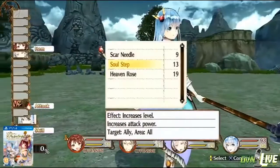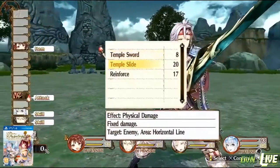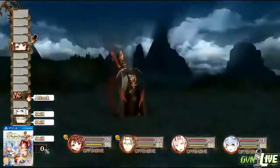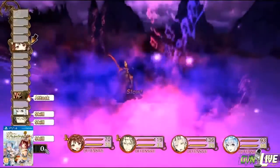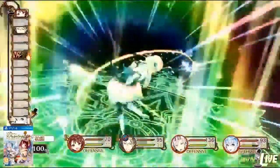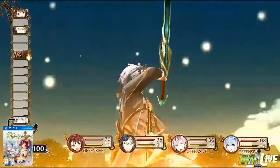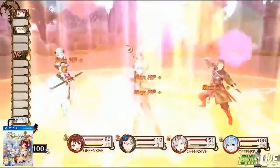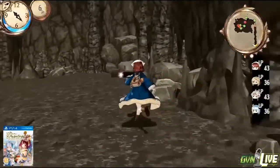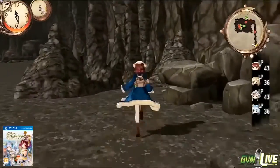Another thing they added to the game, which is breaking tradition, is they took away the time limit that's been a staple in the series. Usually most Atelier games have had about 20 to 25 hour long games with a countdown feature where you had to accomplish as much as possible — in terms of the storyline and interacting with your comrades — and then you would get an ending based on how much you had completed. In this game, they completely did away with that time limit, so now you can play at your own leisure.